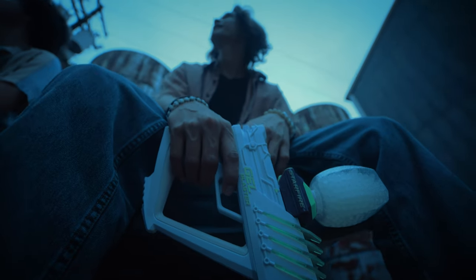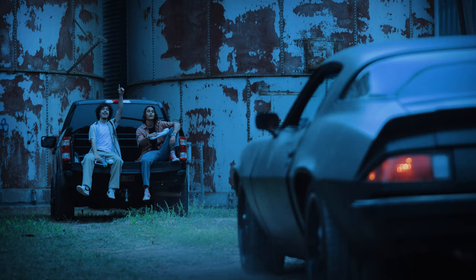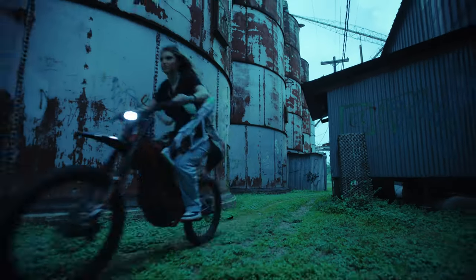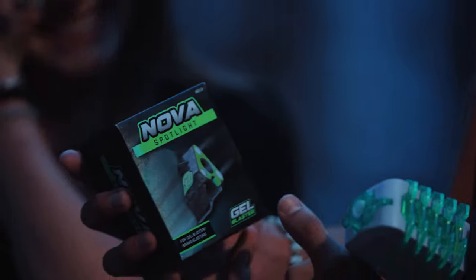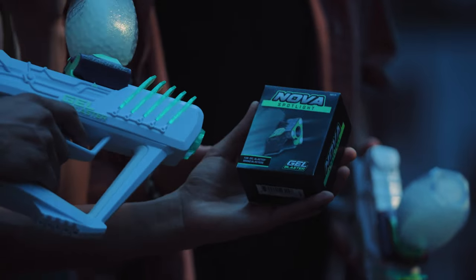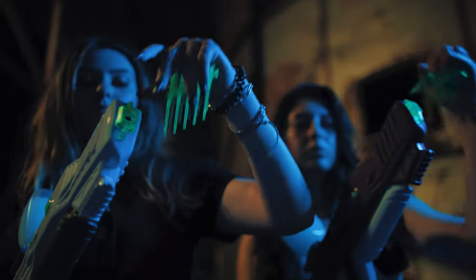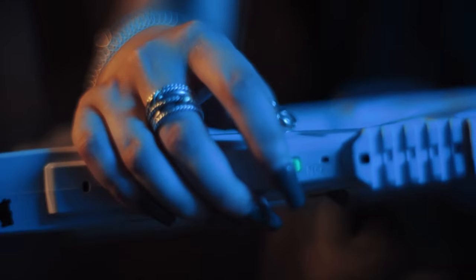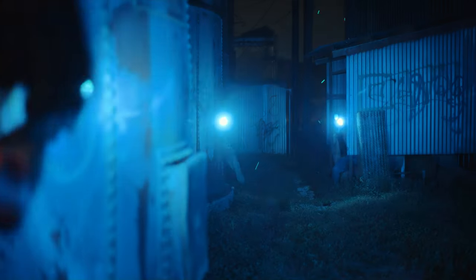As the sun goes down, your drive for epic play is just waking up. The Nova Spotlight from GelBlaster is the perfect accessory to keep the fun going, even in the dark. The Nova Spotlight replaces the tip of your GelBlaster with a powerful array of LEDs, using the internal battery of your blaster through our powered rail system for a gameplay experience like nothing else.